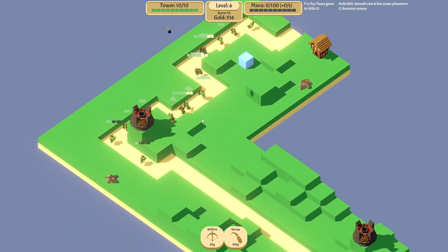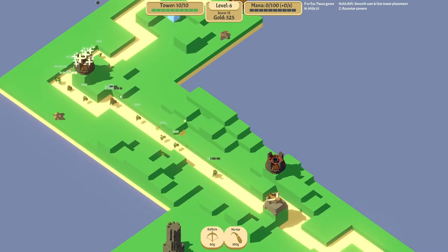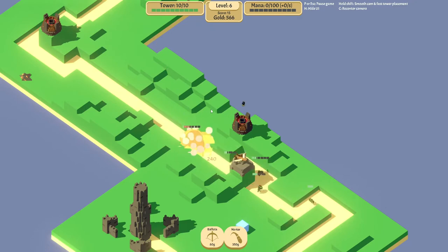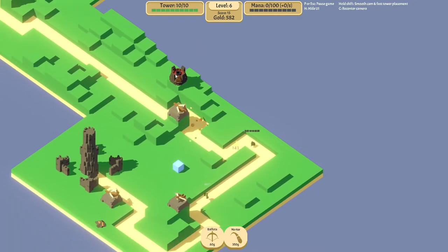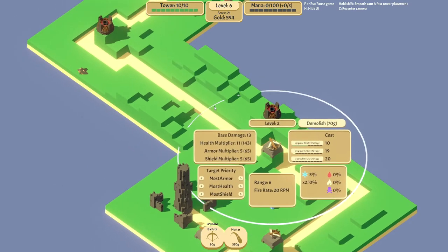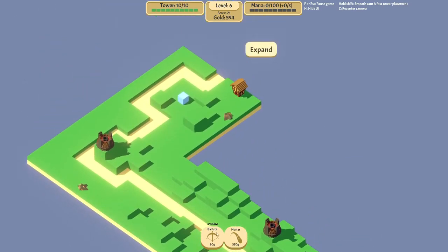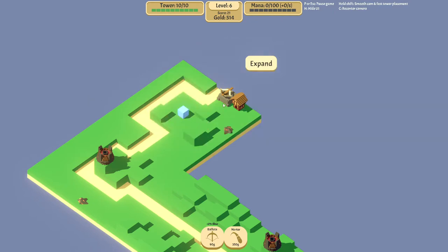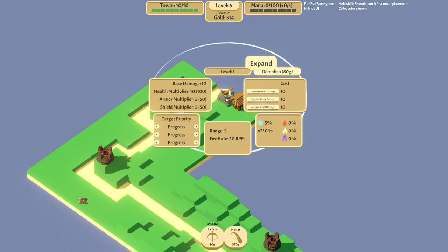These mortars are just monstrous units. This one leveled up here, so now it's dealing more damage to armor. I love the mortars — they just do so much good damage. So we can get a tesla coil — use mana to electrify nearby enemies. The tesla coils aren't that great, and we don't have any mana either. Or we can do frost bolts — all ballistas will gain a 5% slow. I'm gonna do the frost bolts, that's been really handy. And then you'll notice here there's a house. So if we build towers next to it, we'll actually get gold from them over time. We're on wave 7, so we'll get 7 gold from this — it's kind of a nice way to just refund some of your tower costs. If you're gonna place a tower around this area anyways, place it next to a house — get more money.